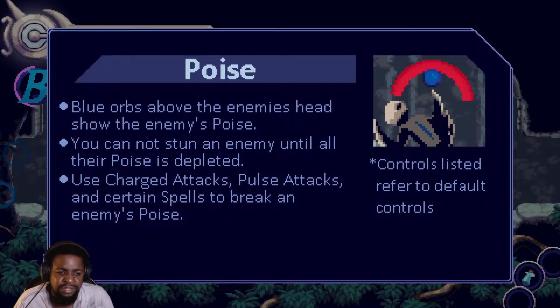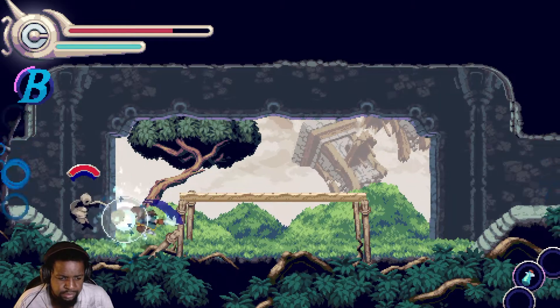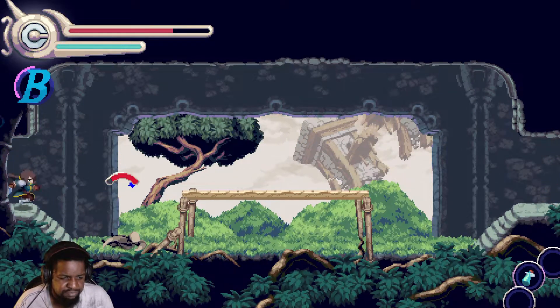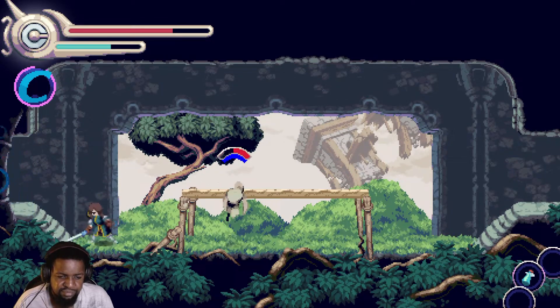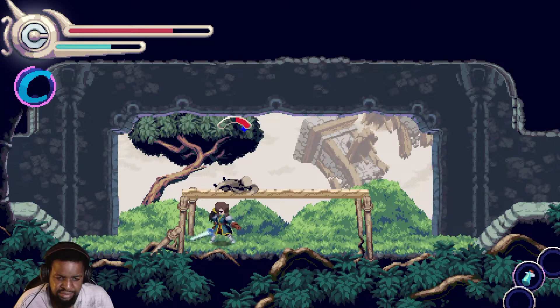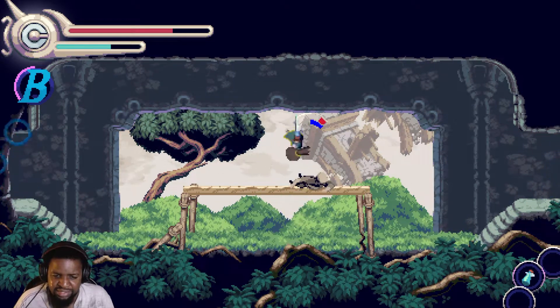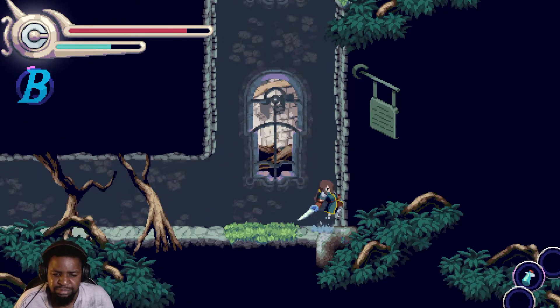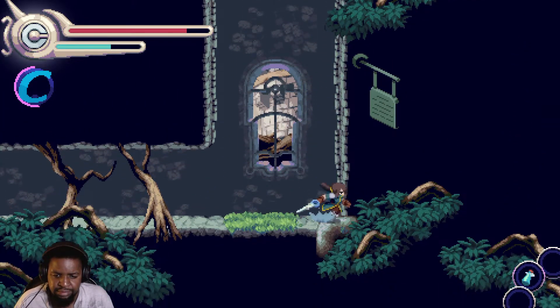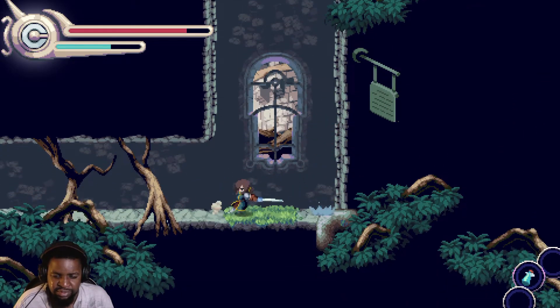Poise: blue orbs above the enemy's head show the enemy's poise. You cannot stun an enemy until their poise is depleted. Use charge attacks or pulse attacks — what's a pulse attack? — and certain spells. Okay, there we go, got 'em. This could be like the next Mega Man honestly.